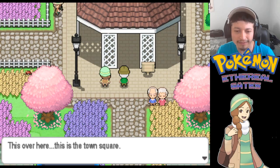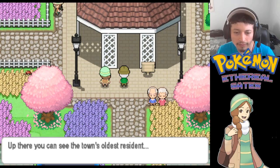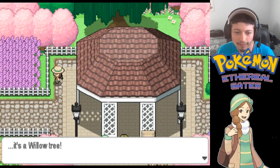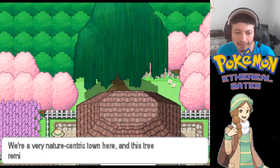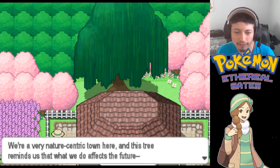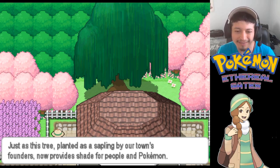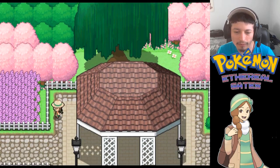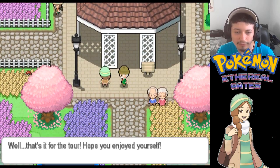The guide shows us the town square: 'Over here is the town square. Up there you can see the town's oldest resident - it's a willow tree. It's seen over 120 years of Corella Town. We're a very nature-centric town here, and this tree reminds us that what we do affects the future, just as this tree, planted as a sapling by our town's founders, now provides shade for people and Pokemon.' That's actually really cool.